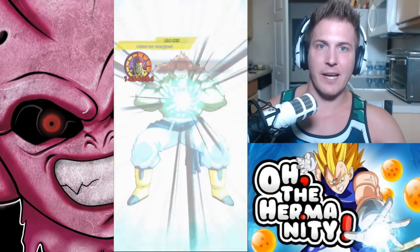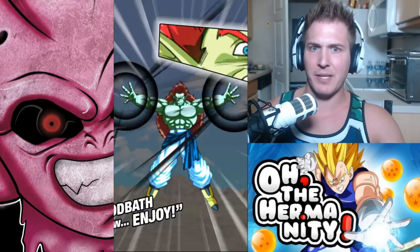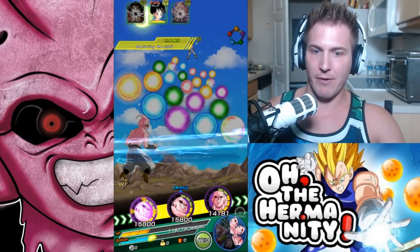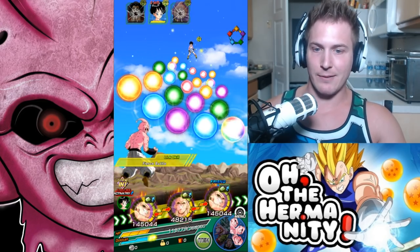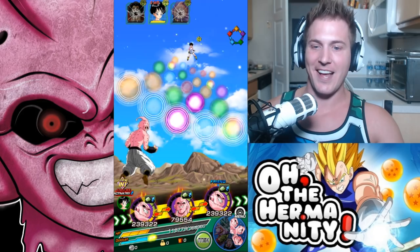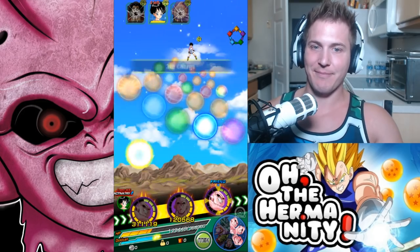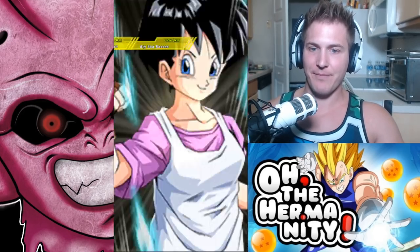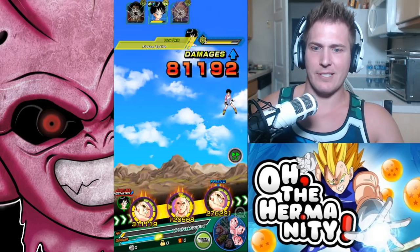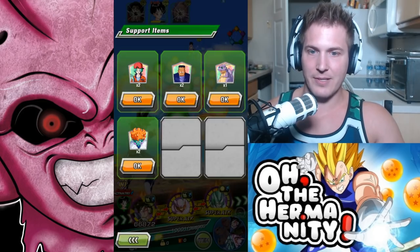Whenever I play, Videl always seems to be the one that Super Attacks the most on this stage. Hercule didn't die? Okay, he's dead now though. 45 damage to Videl. It's a bootastic board right now — this is going to suck. If she Super Attacks, we're going to die. What a terrible rotation. We're dead. Oh, we didn't die. Interesting. I guess now's a good time as ever to use a Snake Princess.